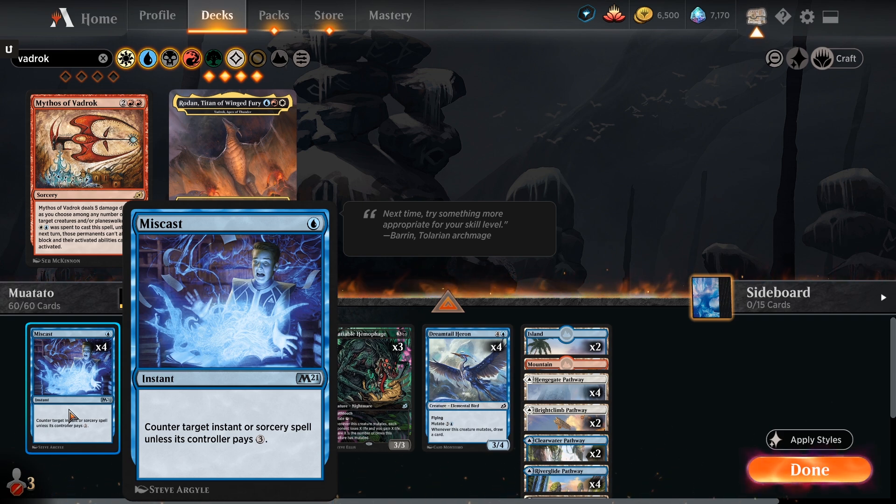However, if it was cast from anywhere else - which is what Vadrok will do when you mutate - you just put all three of those cards into your hand. This is effectively a mutate for two to three mana and you draw three cards every single time you do that. That gives you access to more mutate creatures and turns off the whiff potential of the deck once you've got an excessive amount of cards in hand.